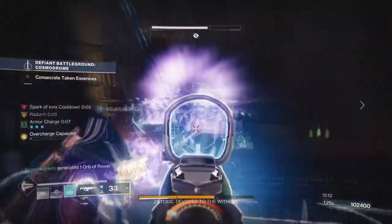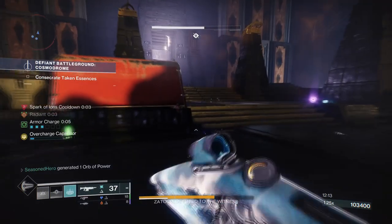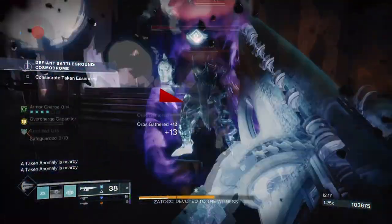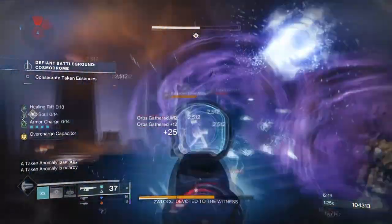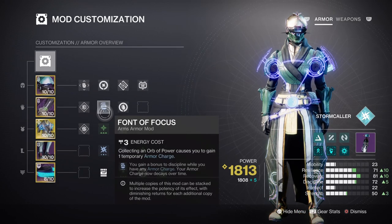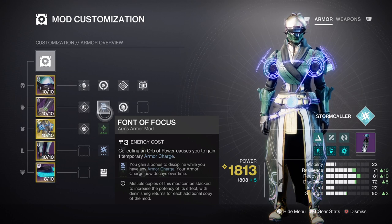For the mods and stats section, both Discipline and Recovery will play a big part within the build itself, with both stats easily supporting each other and the rest of the build as we play. At tier 7 for Discipline, we will be able to produce Arc Grenades at a much faster rate with Font of Focus added on, so you can effectively reach a tier 10 stat easily. As we have Ionic Traces available that will also top up our ability regen as we play, this will easily backfill what is lost while Font of Focus does its thing.